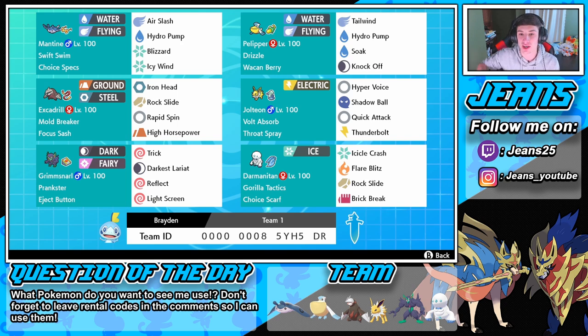Mantine hits like a truck — his EVs are in attack and speed, he's just going to tee off on Pokemon. We also have Jolteon, our other sweeper pick. He has Throat Spray, so if we can get that Hyper Voice off, boost our special attack and get rolling we can sweep. Then we have Excadrill and Darmanitan for coverage in the back — if one goes down we roll into the other. Finally, Grimmsnarl with Eject Button — if we want to get rid of their Dynamax we can go in with him, use Trick, switch the Eject Button over to them, take their item, and say bye.